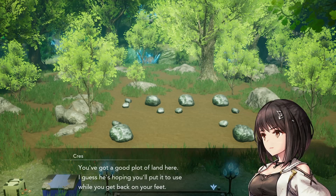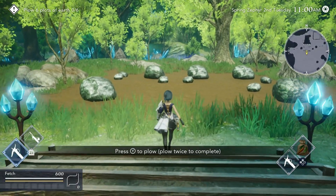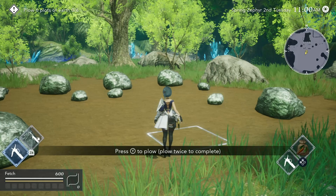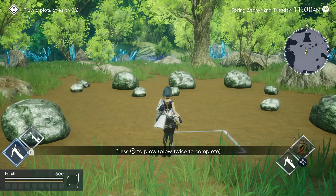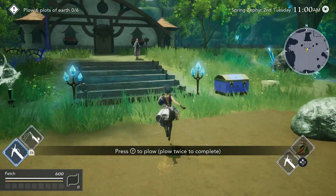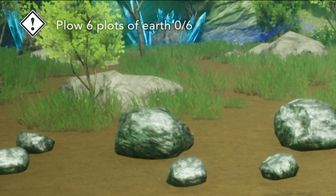Just like any good farming adventure game, you inherit a plot of land — it's got some debris on it and rocks getting in the way, but it's a nice little starter plot. The game puts you through a little farming tutorial, which is nice because you get to learn the controls while time is not going. We can see we're in spring, Zephyr season, the second day of the month on a Tuesday, and it's 11 a.m. My task is to plow six plots of earth.